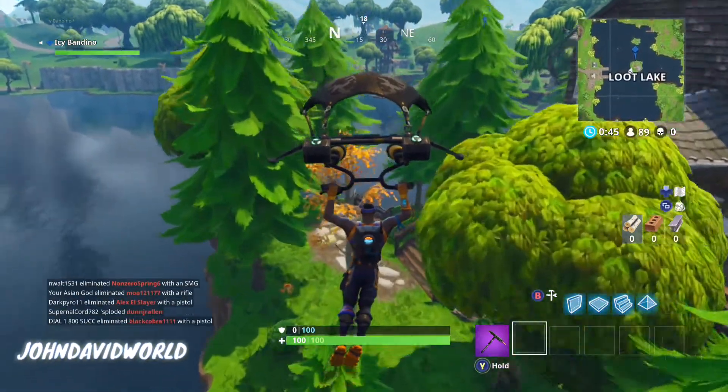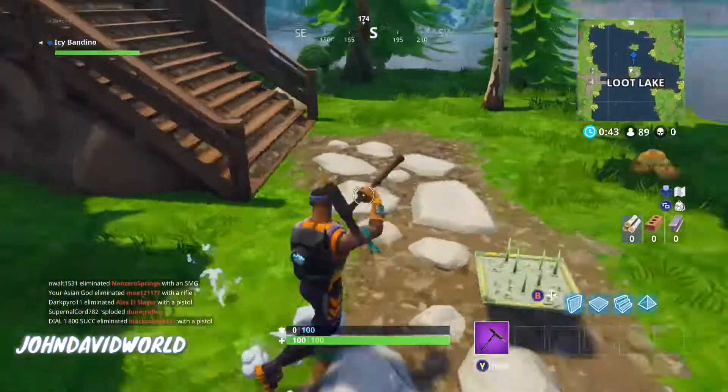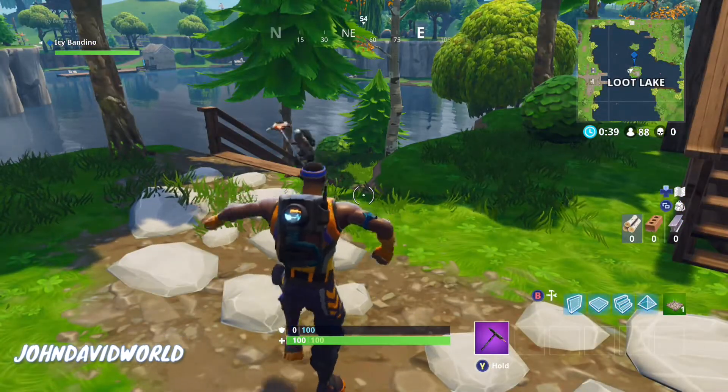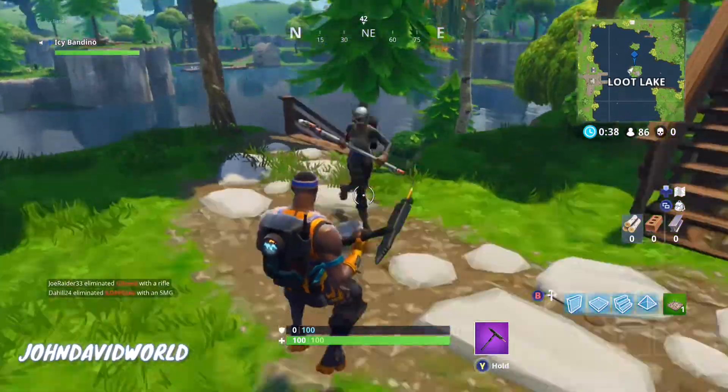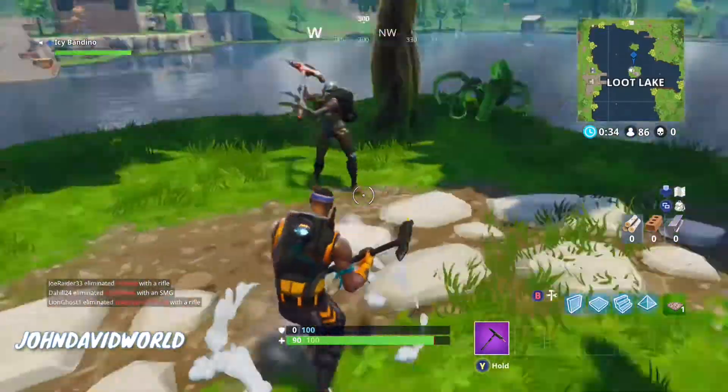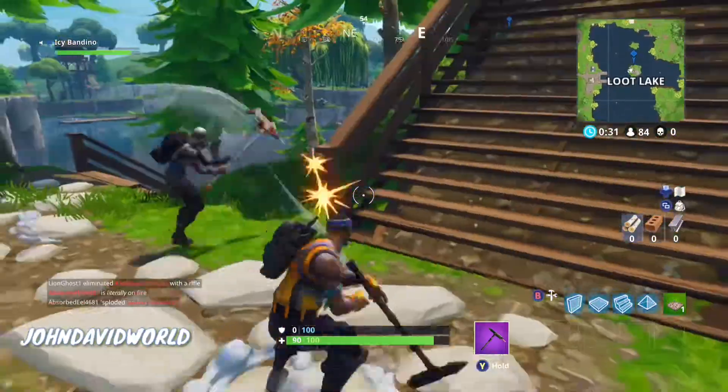We're going to float on down in front of the mansion, and right in front of it — between those trees — is where you're going to find the star token. It will appear once the challenges go live. That's it guys, some quick and easy battle stars for you.